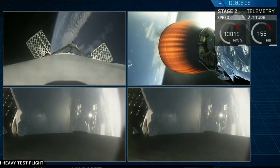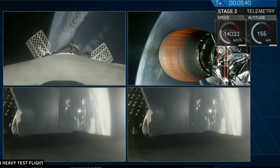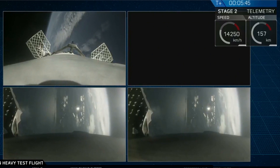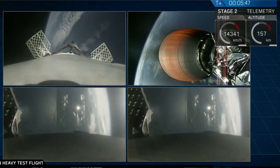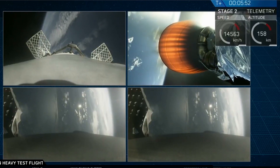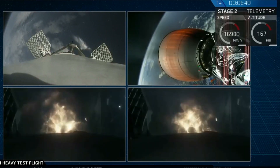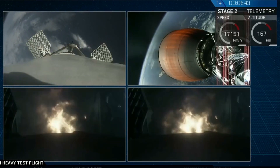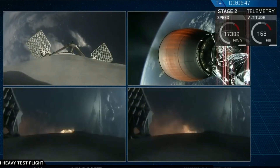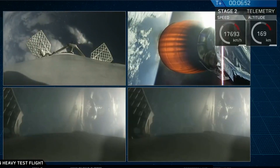On your screen at the moment, you've got a few things happening. On the upper right, you've got MVAC-D continuing its burn. On the upper left, you have the center core headed back towards the autonomous spaceport drone ship. And in the two bottom screens, you've got the side boosters headed back towards Cape Canaveral Air Force Station, landing zones one and two. That reentry burn for those two side boosters will have to go. The side boosters' entry burn is now shut down.